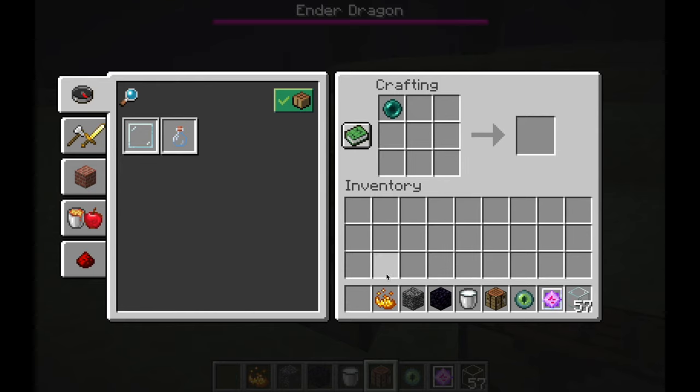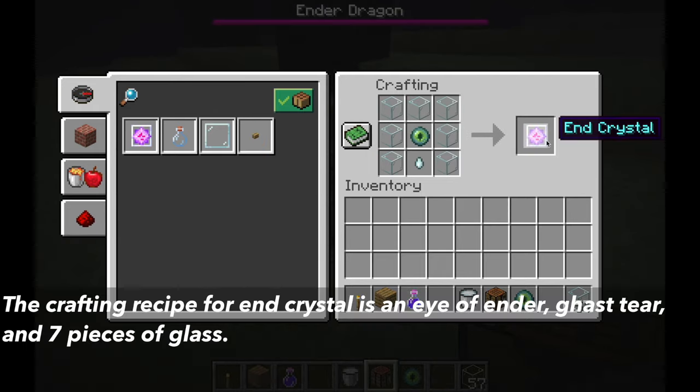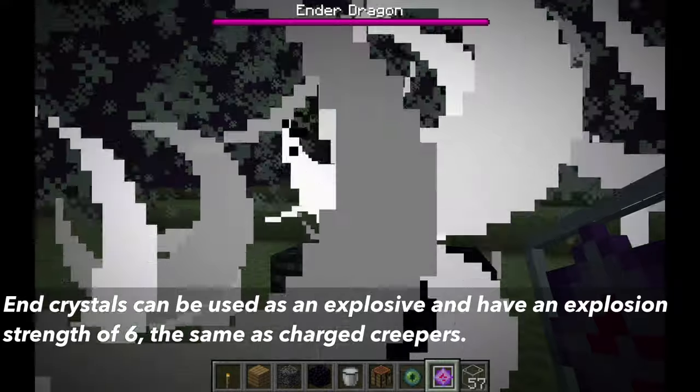Once you've crafted the Eye of Ender, there are two crafting recipes you can use it in. The first is for the end crystal: an Eye of Ender, Ghast tears, and 7 glass will craft an end crystal. They can be used as an explosive and deal the same damage as a charged creeper, or more than TNT.